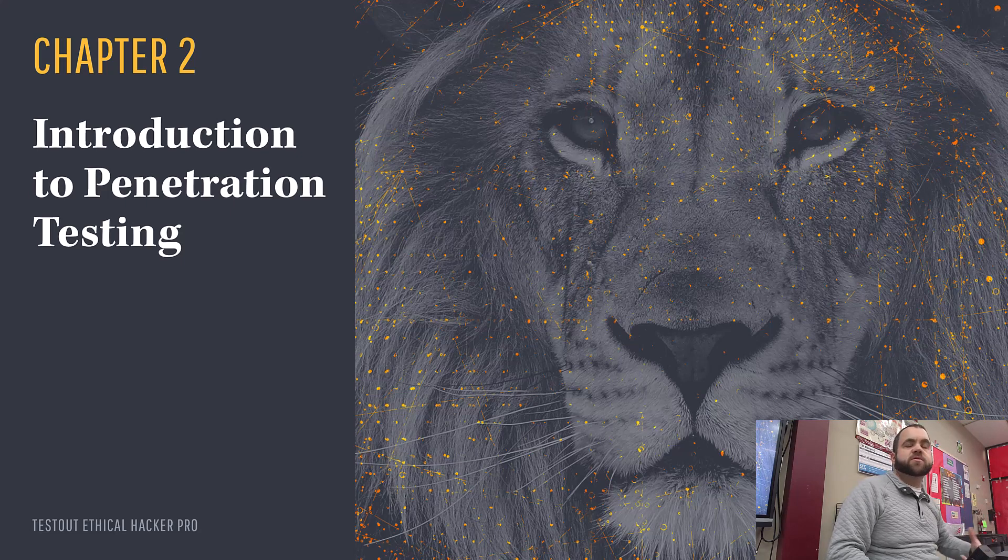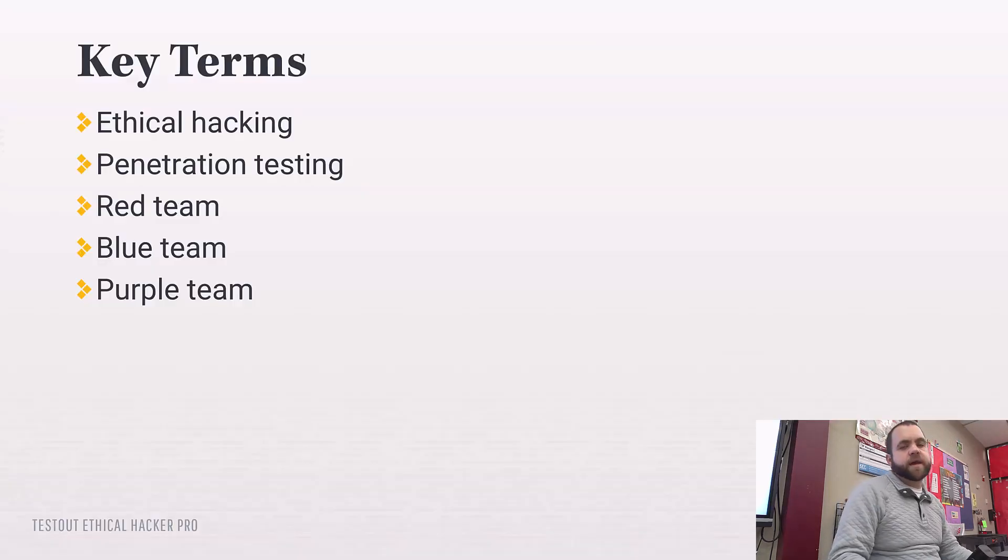Those exercises are called boot-to-root. They're designed on sites like VulnHub where you set up a virtual machine and try to attack it to get the root user. The root user has access to everything on the system — so if it's a web server and you're root, you can change the website, inject code to get user information, or dump the entire database, enabling identity theft or selling user data.